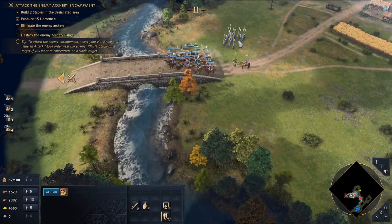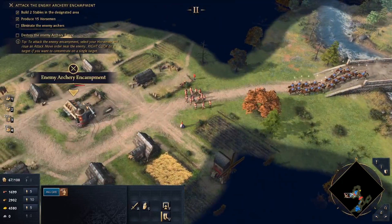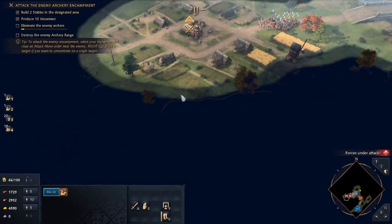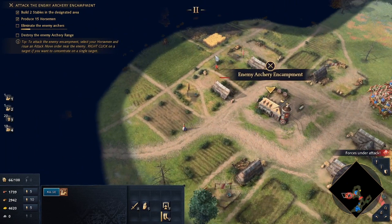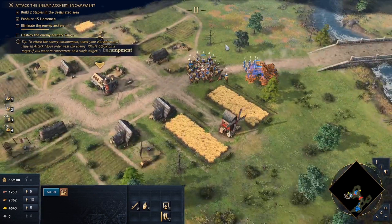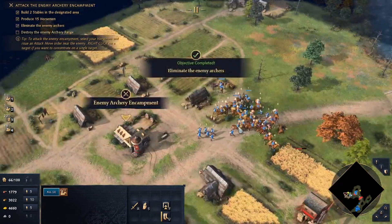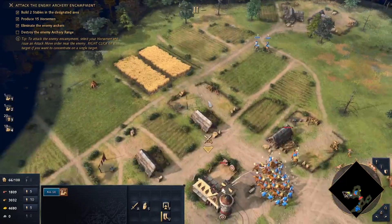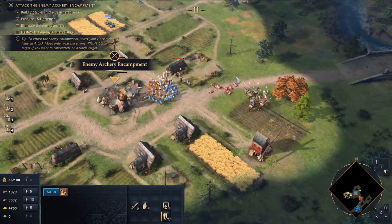I'm going to have these guys go into attack. Have these guys come in and destroy their archery outpost. My scouts go around searching for any helpers in the area. The cavalry eliminated the enemy archers and moved on to destroying the archery range itself.